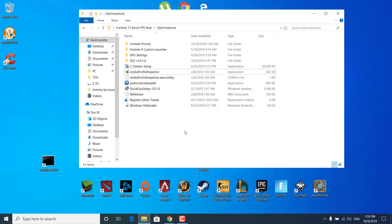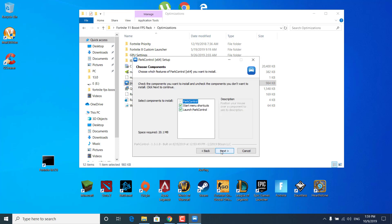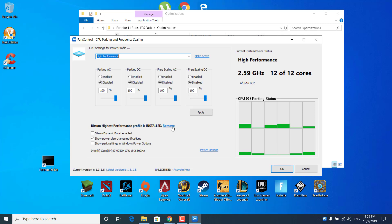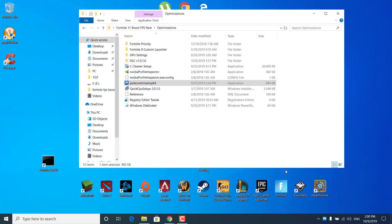The next step is to double-click on Park Control Setup 64. Click Yes, OK, I Agree, Next, Install, and wait for it to finish. It should automatically open up. Click on where it says CPU Settings for Power Profile and select Bitsim Highest Performance from the list. Make sure all of these are set at 100%. Once done, click Apply — it should say New Settings have been applied. Click OK and OK again.